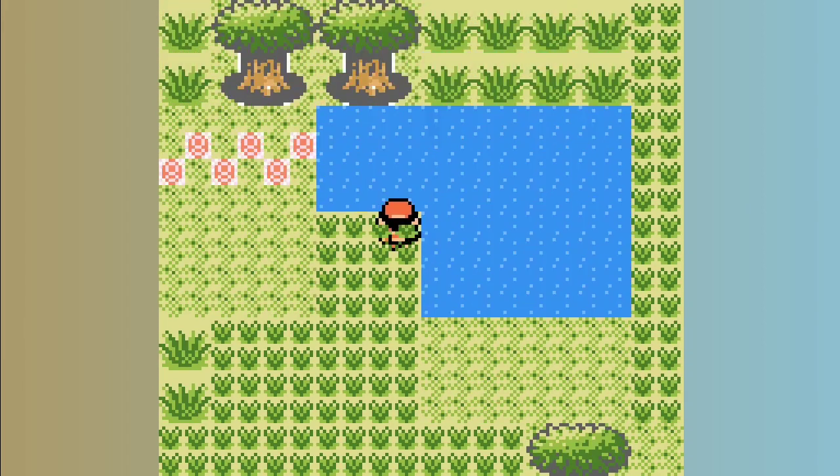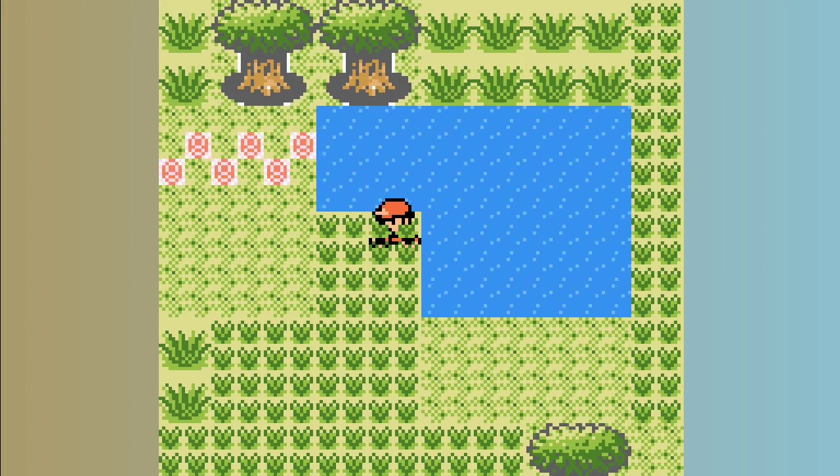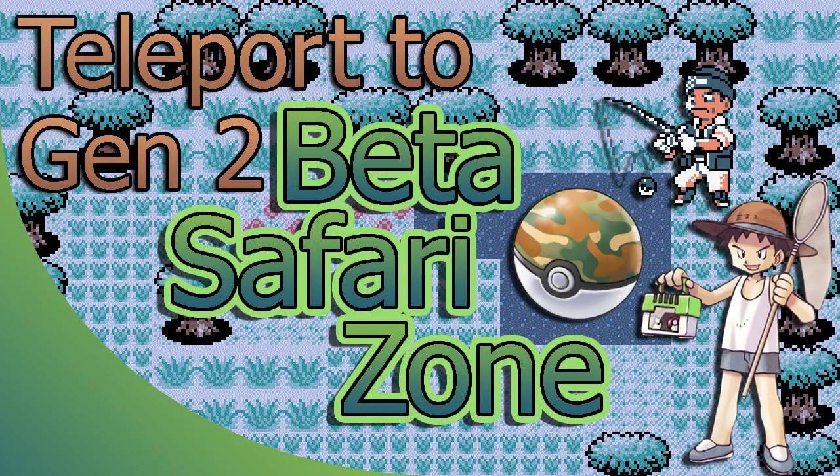Unfortunately, you can't encounter anything in the grass patches, but there are some Pokémon you can fish and shiny hunt in the pond north of the map, like I did myself. I'd also like to remind you that you can't escape this area normally, so don't save if you don't have Pokémon weak enough to faint against wild Pokémon — or Pokémon with Self-Destruct or something like that. You literally can't fly or teleport away from this place, so please don't softlock yourself there.